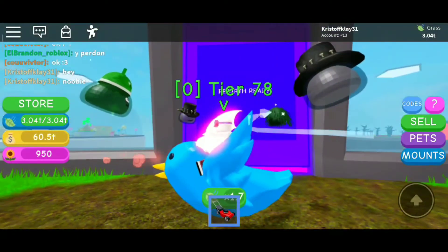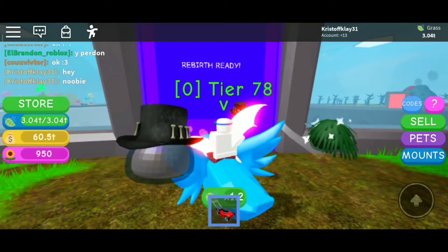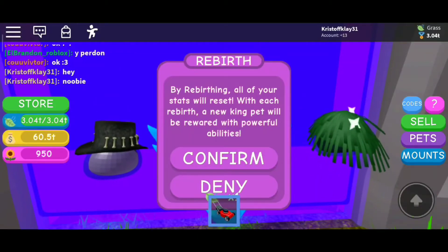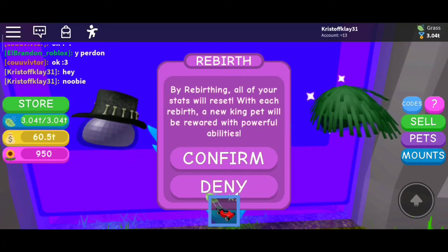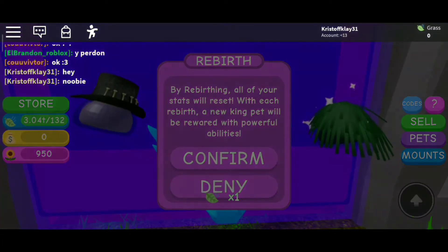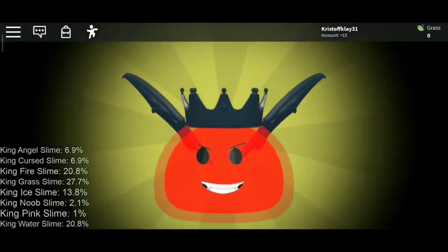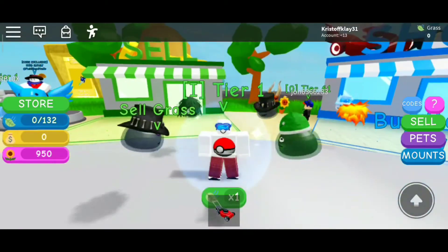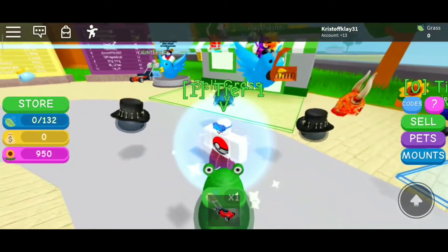Oh, I can rebirth! I understand now — let's go! It says all of your stats will reset, but a new King pet will be rewarded with powerful abilities. Okay, let's do it! Oh wow, I got a new pet and I'm back to tier one.